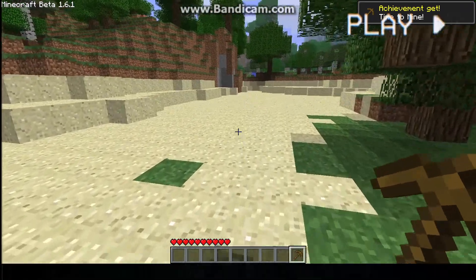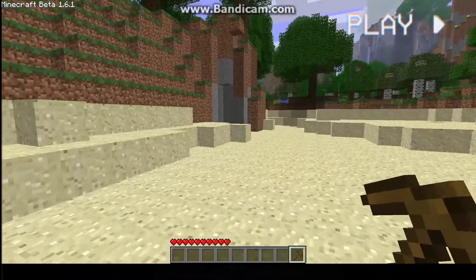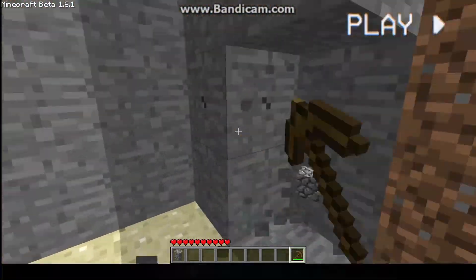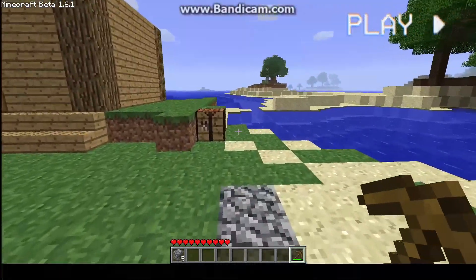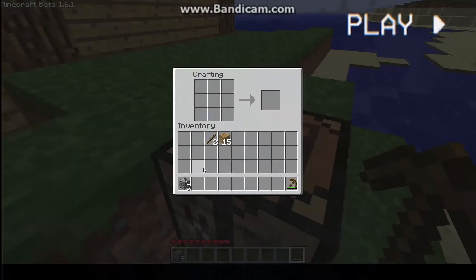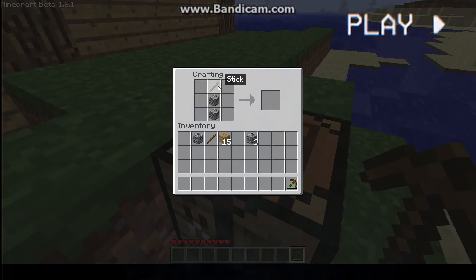And now go and mine some stone to make some basic tools. Now that you have collected your stone, you are gonna craft some weapons. This is how you craft a sword. And this is how you don't craft a sword.